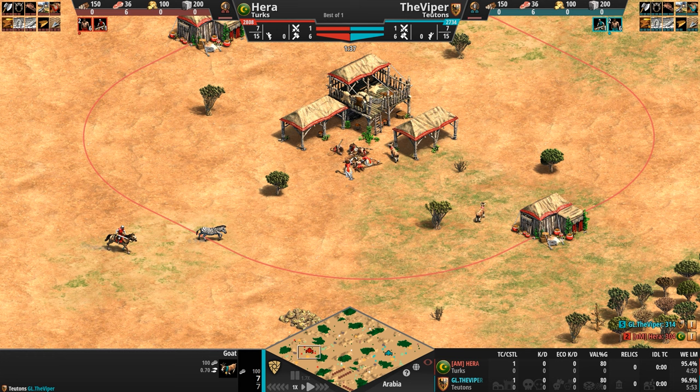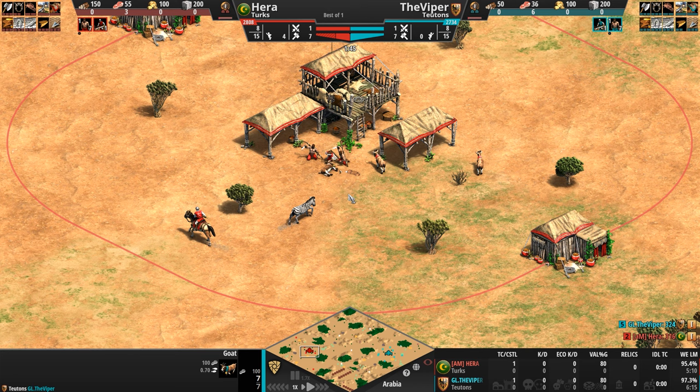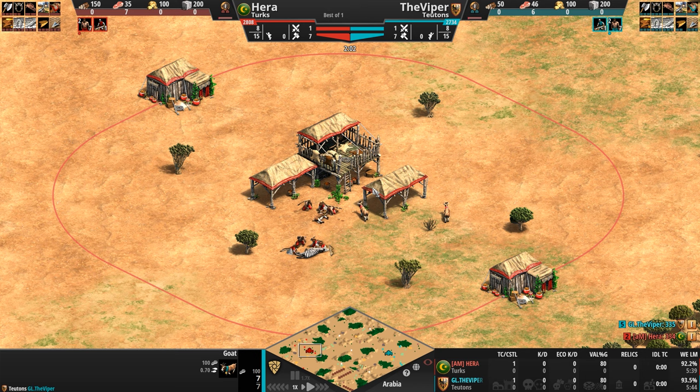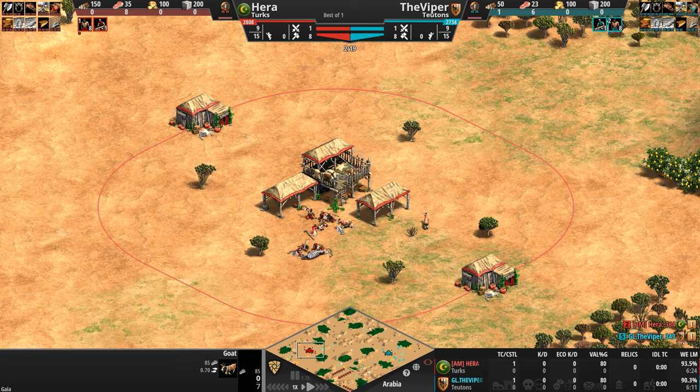To support these gunpowder units on the field of battle, the Turks can field some pretty decent supporting units. Their scout-line units come with extra pierce armor, their cav archers can be upgraded to get a massive 20 extra HP, and their scout-line units automatically upgrade to the next most powerful unit — the scout becomes a light cav, becomes a hussar automatically upon reaching the next age, saving resources and time.